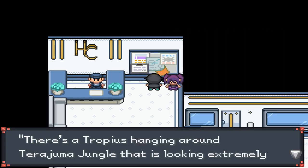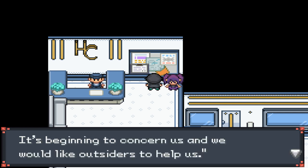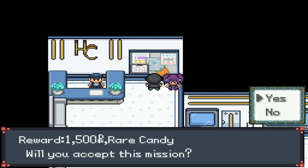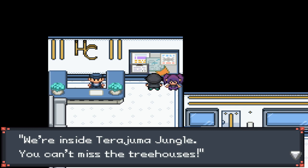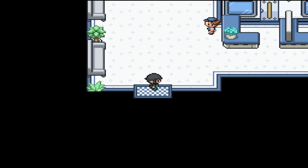That's not enough money. There's a Trappius hanging around Terijuma jungle that is looking extremely sad. It's beginning to concern us - we'd like outsiders to help us. I get a rare candy for this! Inside Terijuma jungle - you can't miss the tree houses. Alright, let's go. I'm going to need a lot of repels, probably, for this episode.